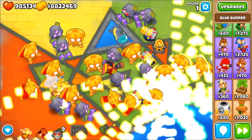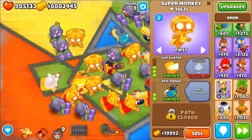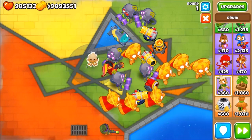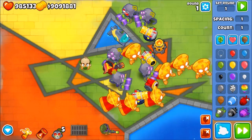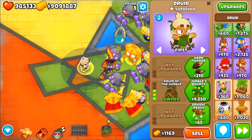The tower that can pop it is the Druid — I can't pronounce it but it's amazing. Let's get rid of all the other towers so you can see it more clearly. We'll go with thorn swarm, heart of oak, and the Druid of the Jungle. Now if we send a couple of these balloons, you'll see that it destroys them. If you look at the pop counter, it's at 59 million, nine hundred ninety-eight thousand, four hundred pops!